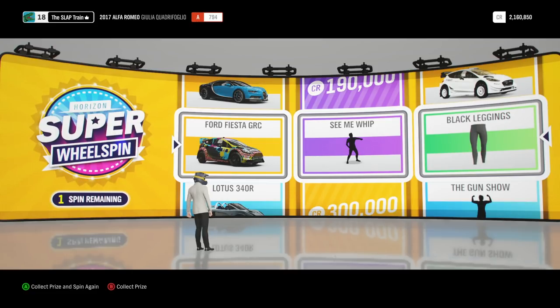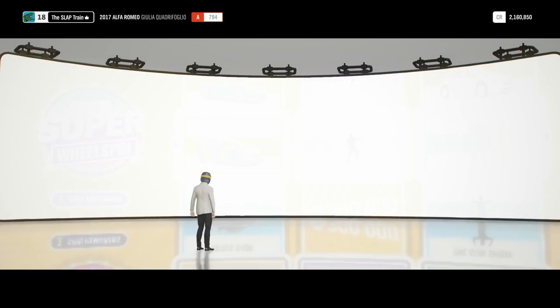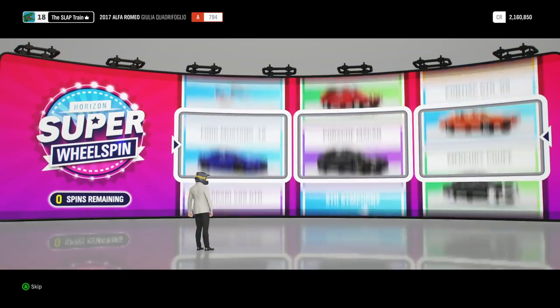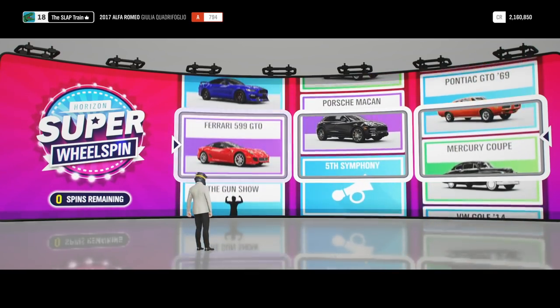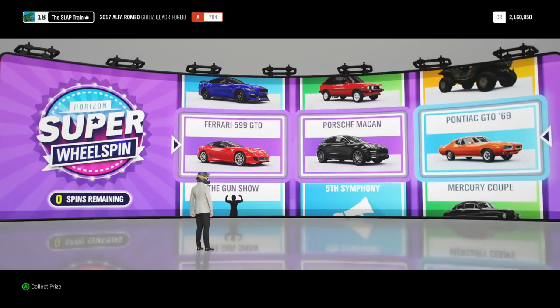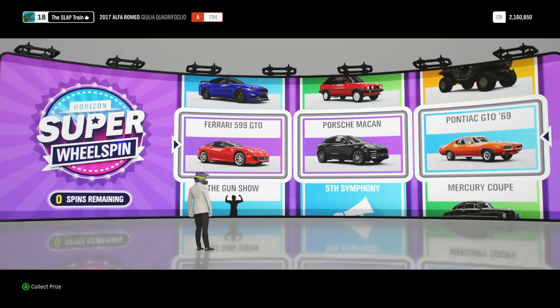Ladies and gentlemen, everybody who's watching this episode right now — please, I'm gonna need your help down below, slap that like button. We have one super wheel spin left for today's episode, man. It's been a lot of fun doing these — I love coming back and doing these wheel spins. Here we go, man — slap that like button mid-spin. We're pulling a Forza Edition car, you gotta have faith out here. But we got three cars, man — that's actually not bad. We have the Porsche Macan, the 599 GTO. We almost had the Halo Warthog and the Pontiac GTO as well. Three solid cars.